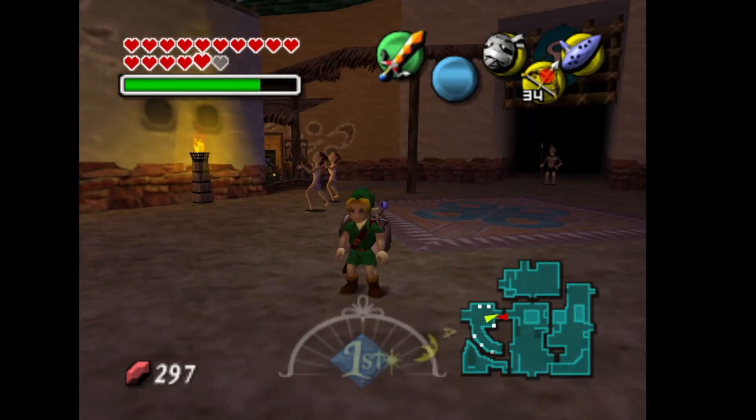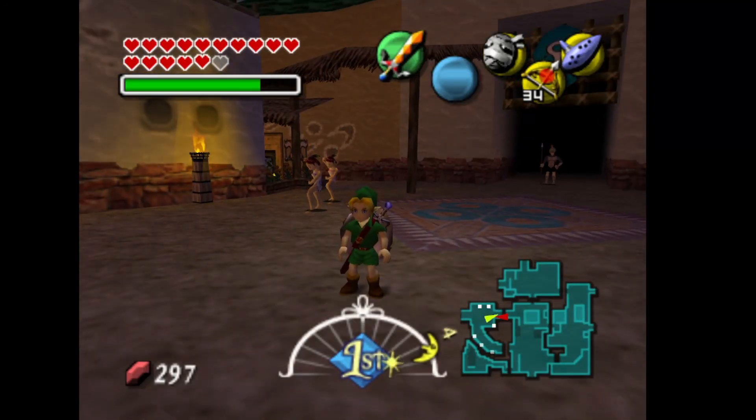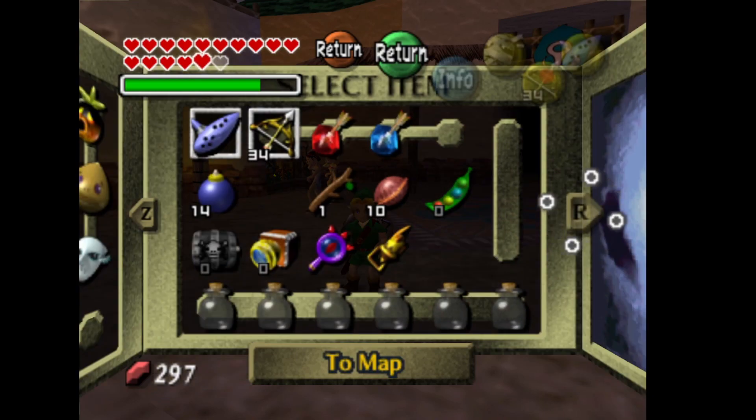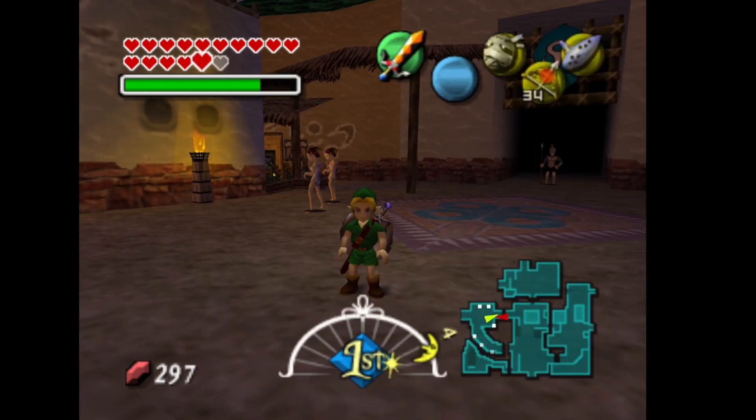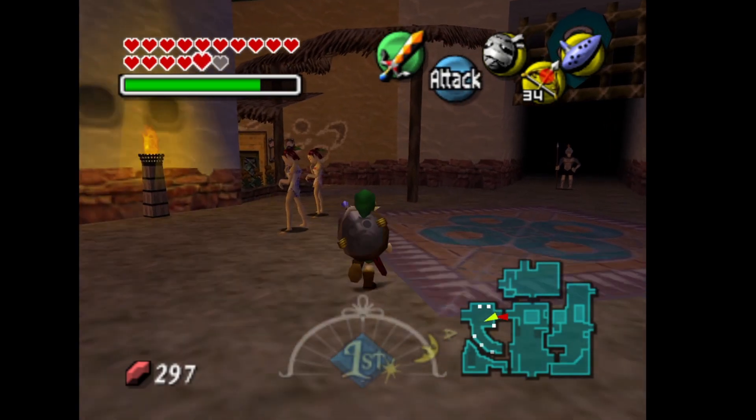Hey guys, welcome back to another round of Cyborg Gaming. Today I am going to go through the bank heart piece, which for me will be one of the last heart pieces. I just need to go over to Ikana Canyon and the graveyard and grab — I think there's like four over there — and then four more on the moon.